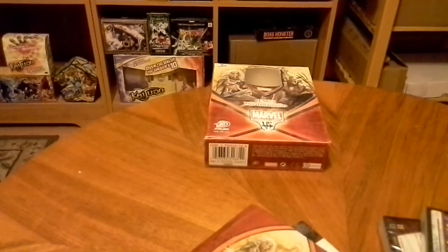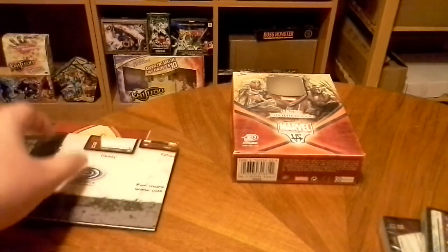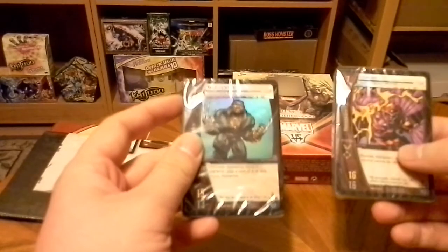Knocked the box right over — I was waiting for that to happen. So we have the rule book, then we have the quick start rules, which is probably like a mat too. Yes, it is like a mat. So we have Wolverine on the front of one and Magneto on the other. Here's the X-Men and here's the Brotherhood.